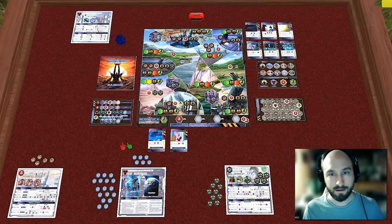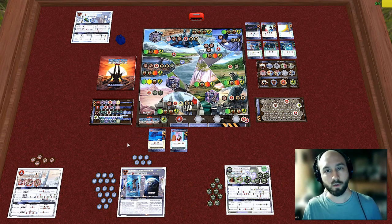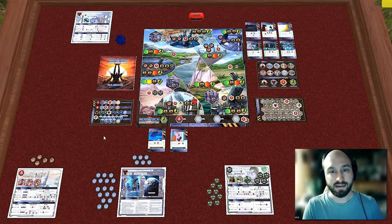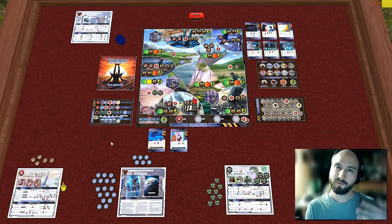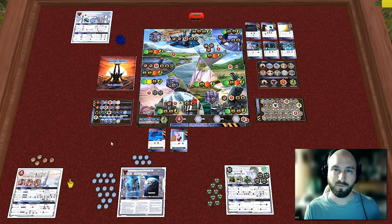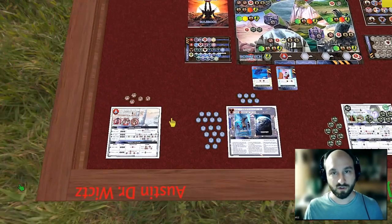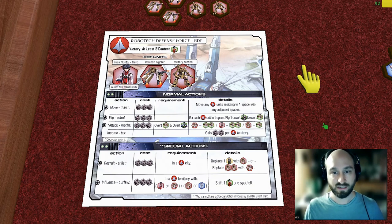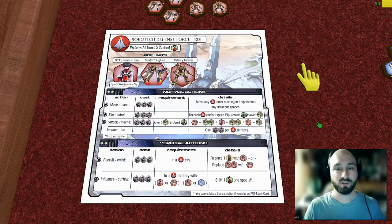Not all of the Zentradi died in the war. Many of them crash-landed on the planet and in the last two years have taken up a civilian lifestyle. But for Zentradi who were born and bred for war, the concept of civilian life is very iffy for them. I, as the Robotech Defense Force, win this game if I'm able to keep five or more Zentradi civilians content across this board, because the last thing I want is a Zentradi uprising.